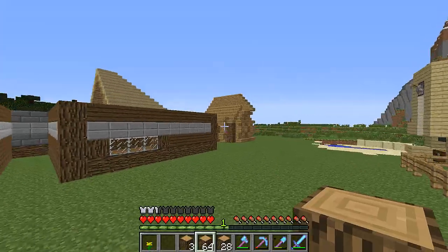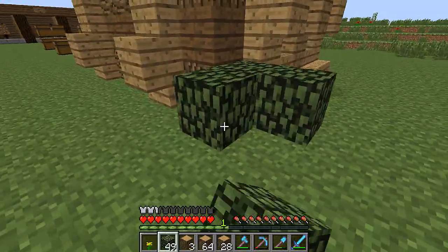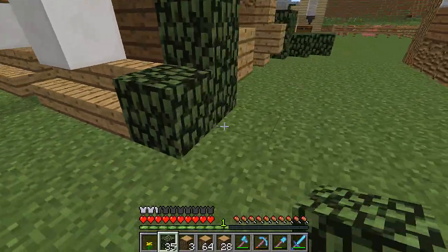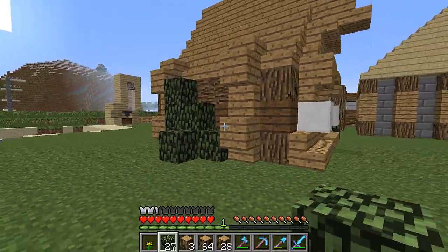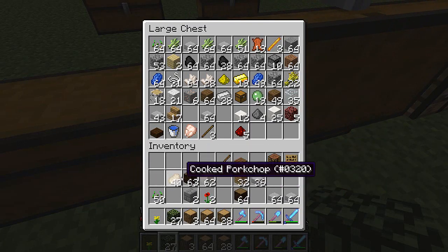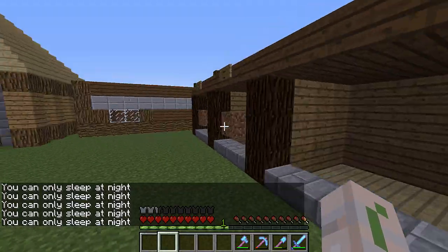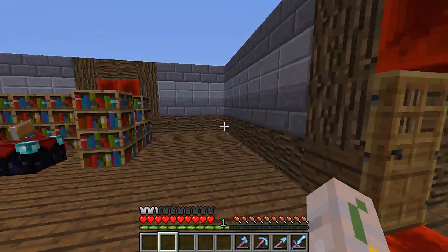I wanted to add bushes to these support beams. I have some bushes in my inventory. Let's see how these look — maybe over here? I'll just add some more over here and leave them there for now. Let's stick all our stuff away. Anyway guys, yep — we have done the nanofarm, we have started on the big room, we have finished the small four rooms, and we got more progress done.